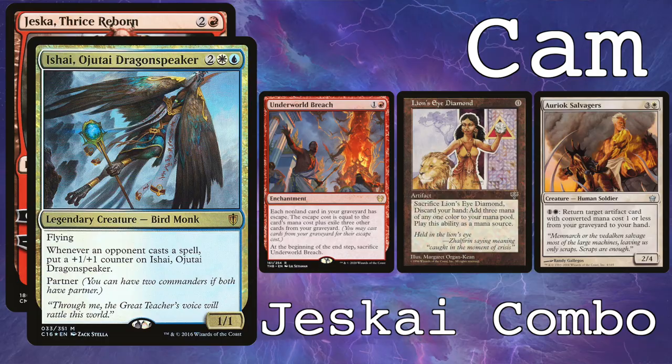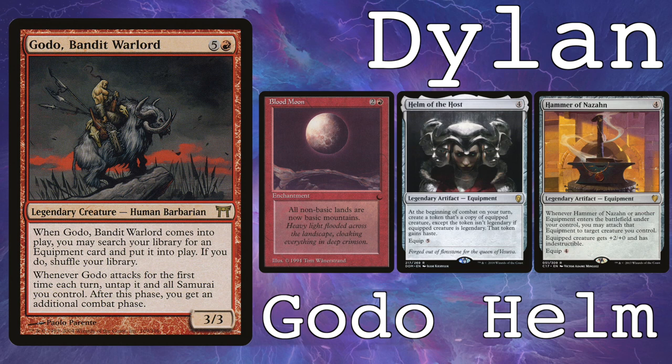So we decided to bring her onto the show so that she could show us the primer in person. We have Cameron on Jeskai, Jess Guy. I'm playing Godo, Rebel's playing Jeggy Na's, and Tyler's playing Kin in Combo. Before we get into today's video, we have a quick announcement.